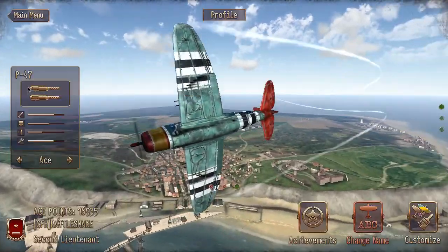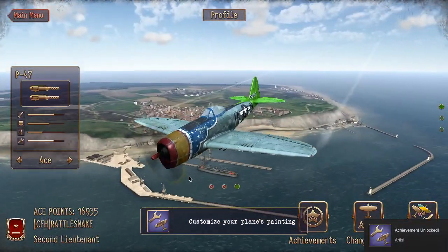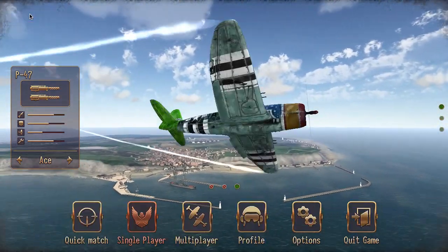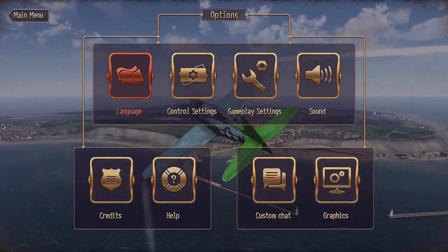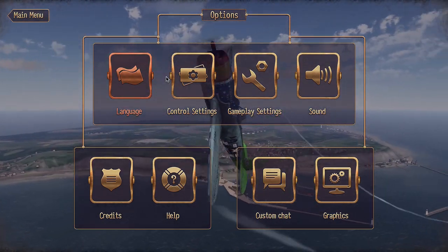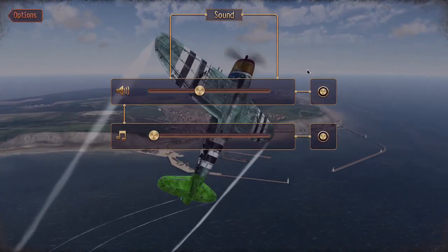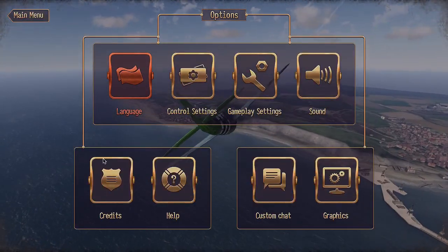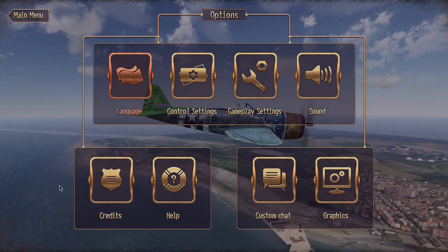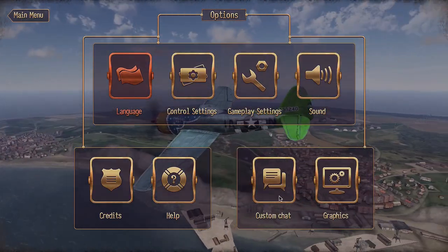Here's where you keep track of your achievements and what you've accomplished. You can change your name here if you like, or you can also adjust how your plane looks. We earned an achievement for painting our plane — how fun was that! Let's back up and go into options. The options menu is really straightforward — it's a good place to adjust the sound, adjust the graphics, change the language if you wish, and access custom chat.